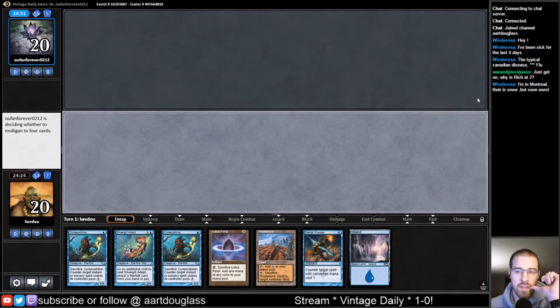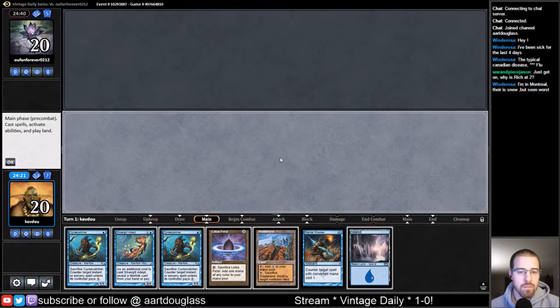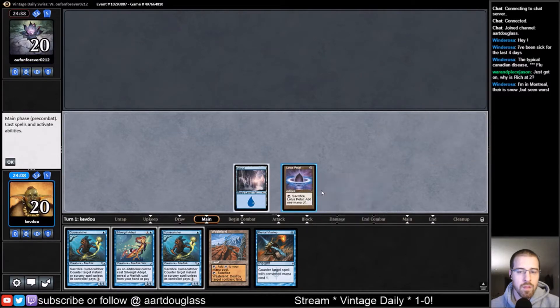They're mulliganing down to 5 now, which makes the Wasteland potentially better, so I'm feeling better about this decision. I think we run out the Silvergill Adept and just see an extra card. Am I drawn to like a Force of Will?